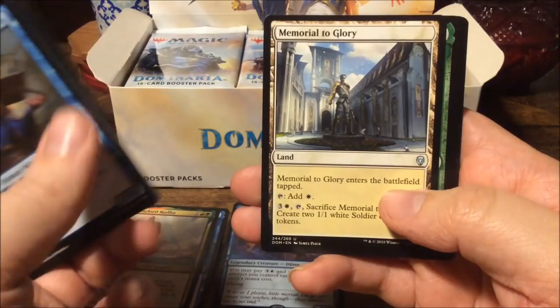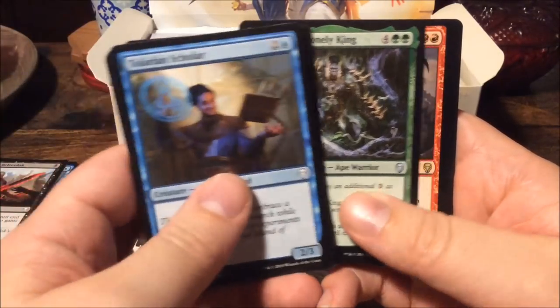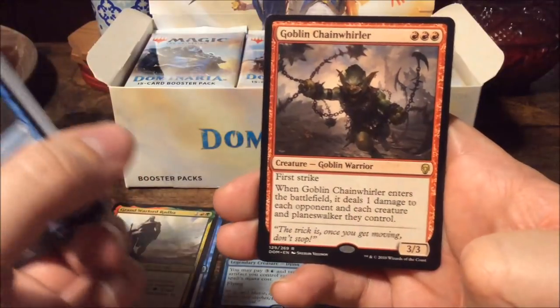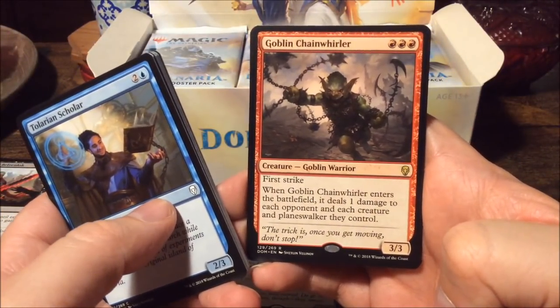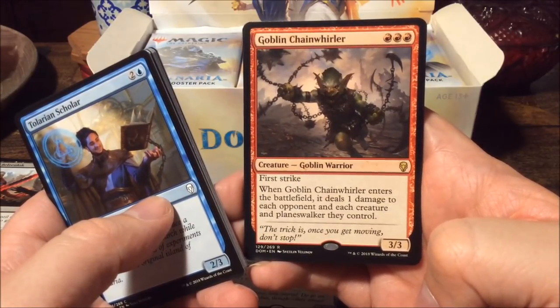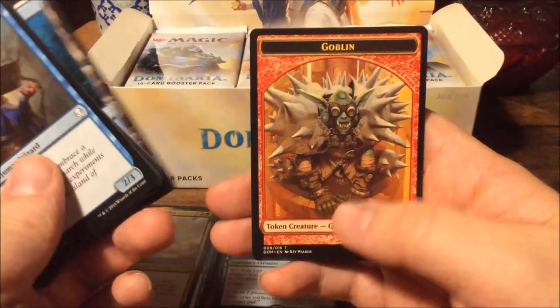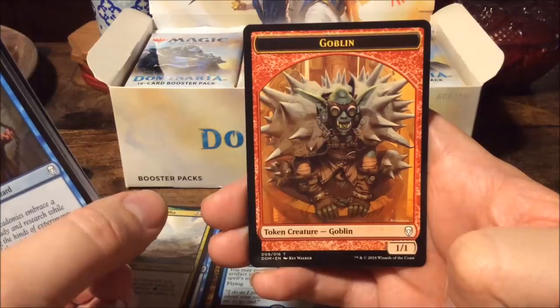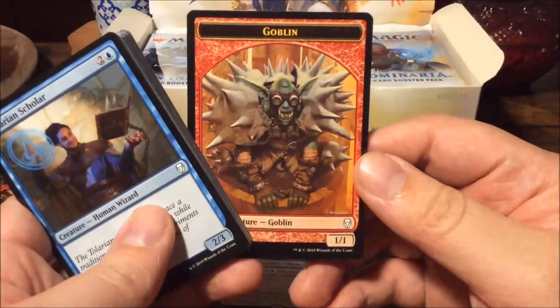Goblin Barrage, Memorial to Glory, Grün the Lonely King — and the rare is Goblin Chainwhirler for three mana: a three-three with first strike, and when it enters the battlefield it deals one damage to each opponent and each creature and planeswalker they control. We have an island and a goblin token with spikes — it just looks like Space Marine armor.